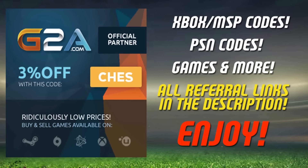If you need any Xbox or PlayStation codes or any cheap PC games, use the referral link in the description — it will take you over to G2A.com. They already have a discount on most of their goods and if you use the code CHEZ at checkout you can get yourself an extra 3% off as well.